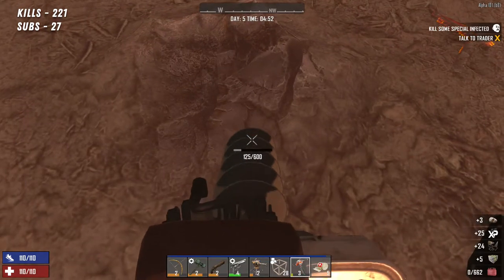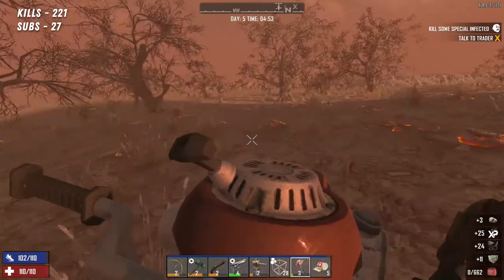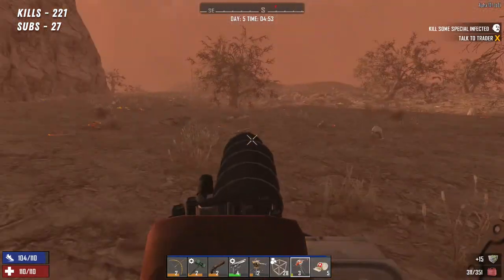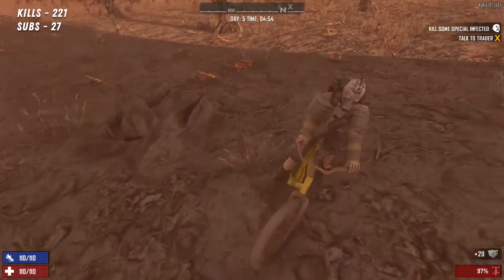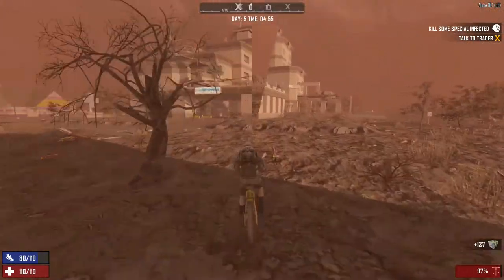I'm just going to make tons of junk ammo, because we need that. Right, that'll do us for now. So we're going to get back to our original plan, which was get to the hospital. Let's do that.